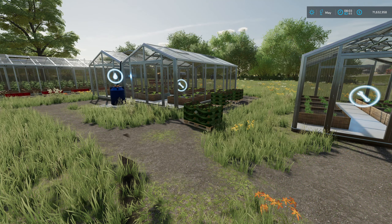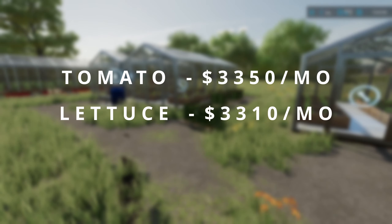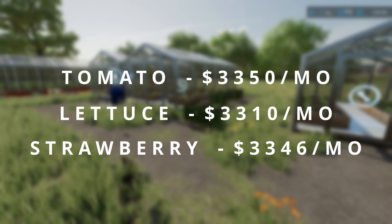Here's the interesting data. I ran the test for two years for each product with the greenhouse set to auto sell. For tomatoes, the average monthly profit was $3,350. For lettuce, it was $3,310 — a $40 difference. And for strawberries, it was $3,346, which is only $4 less than tomatoes.